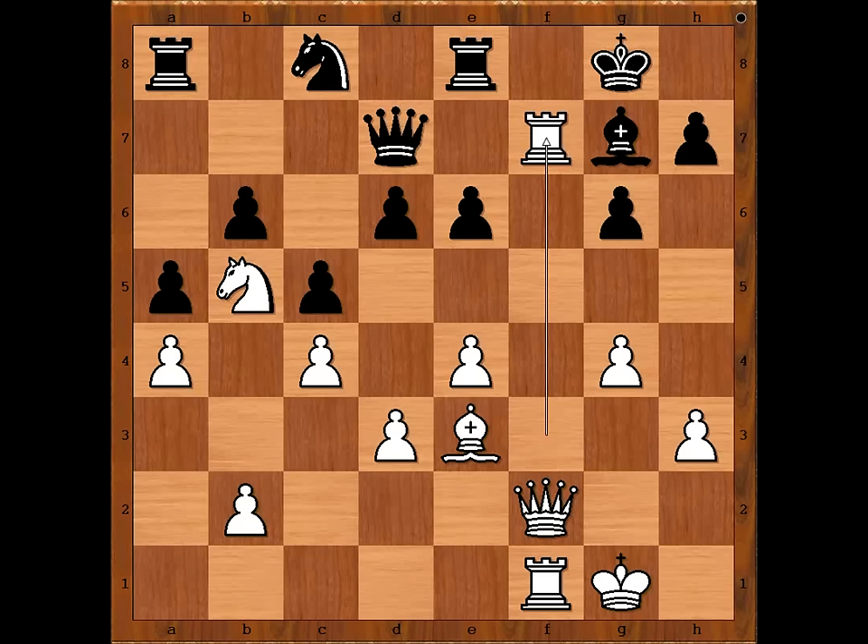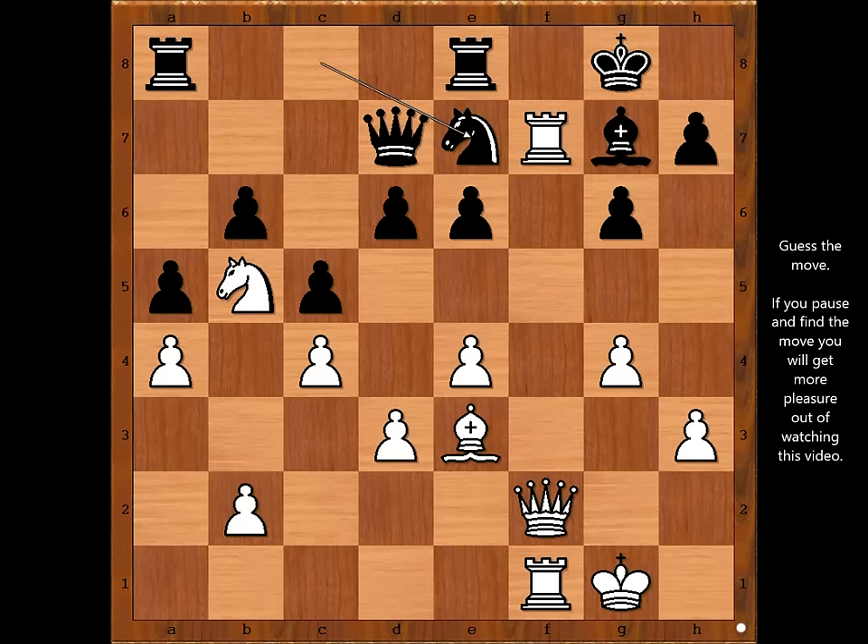The only thing preventing Miller from resigning was — you know what? He didn't want to resign because people watching this on YouTube would complain. So Miller played a few more moves, defending the queen. White to move. Perhaps time for a little exercise — what would you do in this position if you had white pieces? Please pause and find the best move for white.